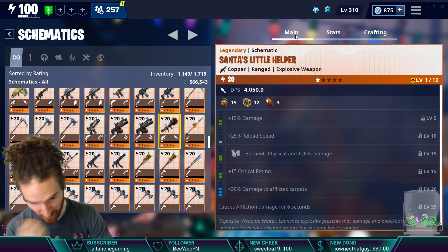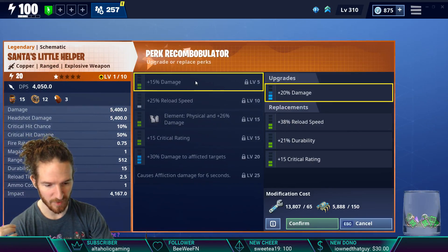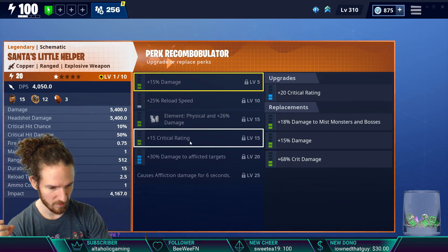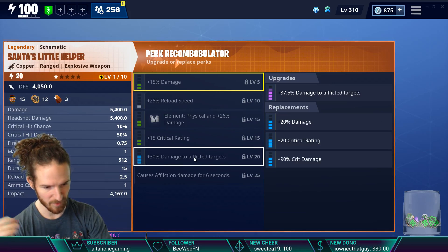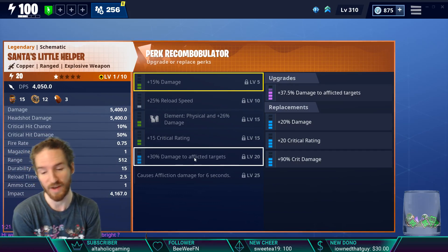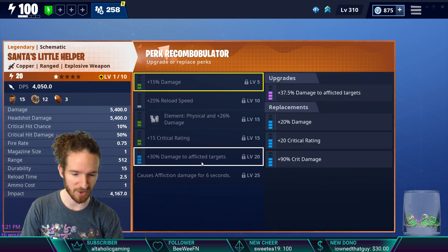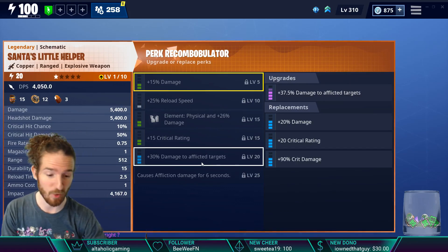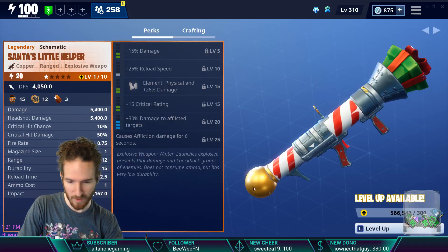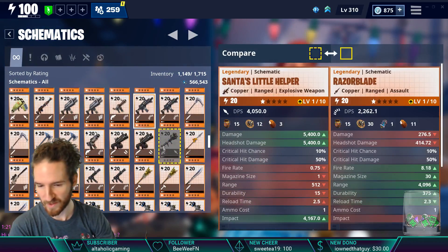Santa's Little Helper has massive stats — it causes affliction damage. Looking at the perks: you've got damage, reload, durability, crit rating, reload, crit damage, damage, impact, and you can change the element. Crit rating, damage to mist monsters, crit damage, damage to afflicted — you can pretty much do whatever you want with it. I don't use rocket launchers typically, so I don't know what best-in-slot is, but there are some cool affliction-focused perk options.